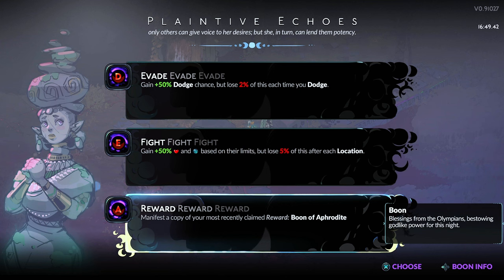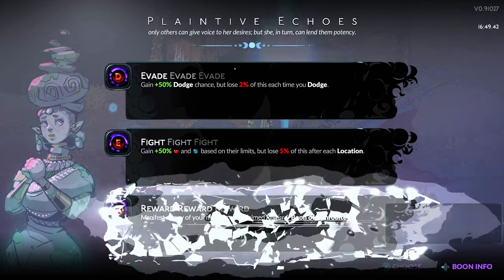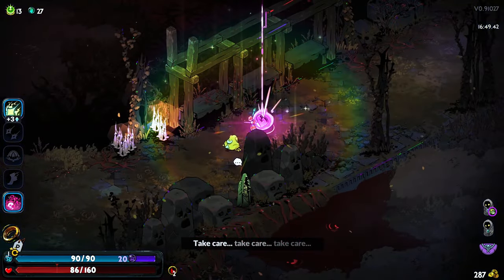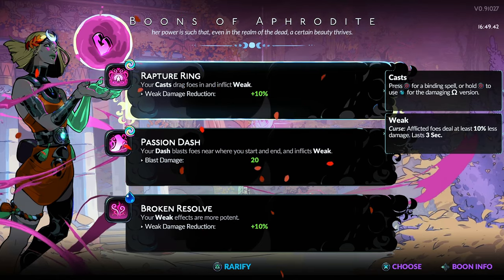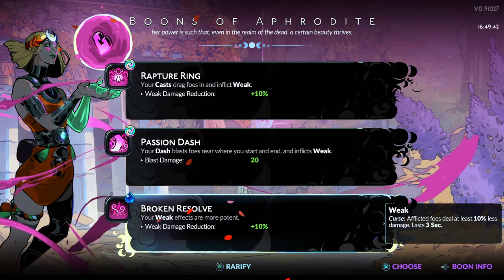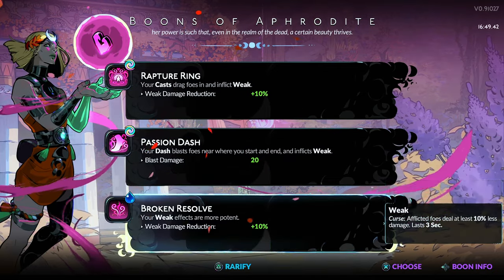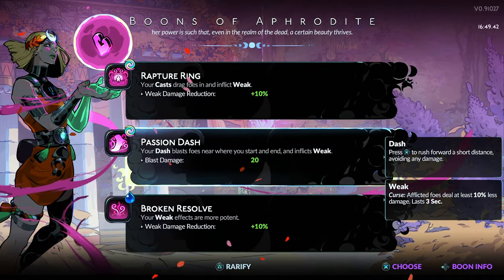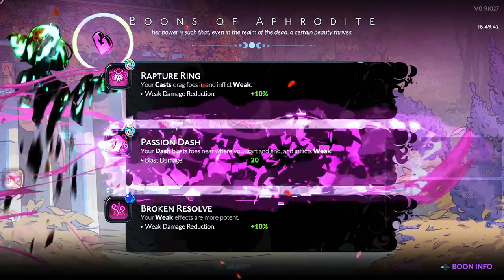Copy boon of Aphrodite? No. Give me a good one — drag foes. I still have a cast left — good to know, so I can go for Mephisto. Your weak effects are more potent — that's actually not bad. We need more... oh, that's hard. Let me think — which one should I take? We take the dash. Beautiful.